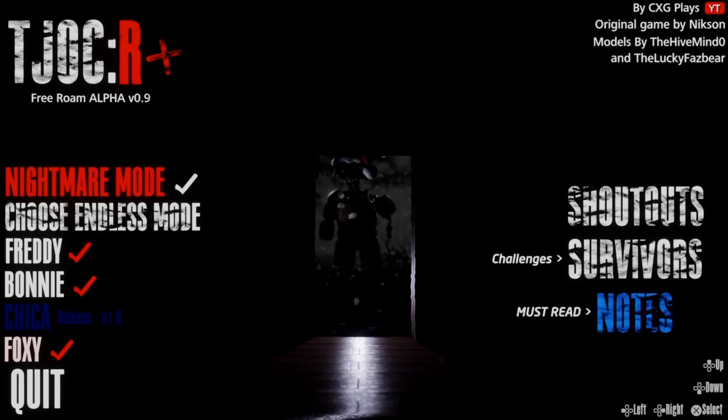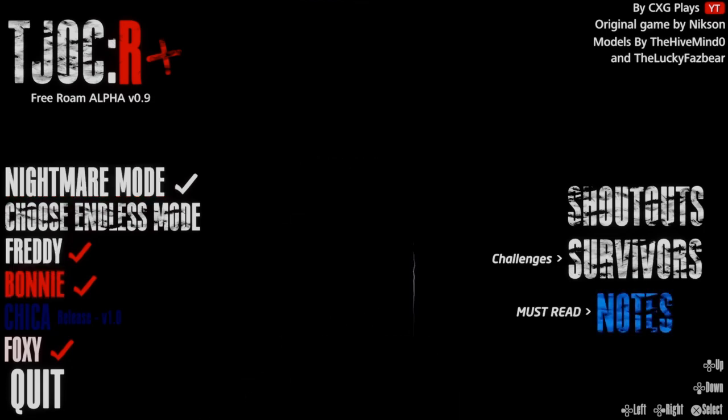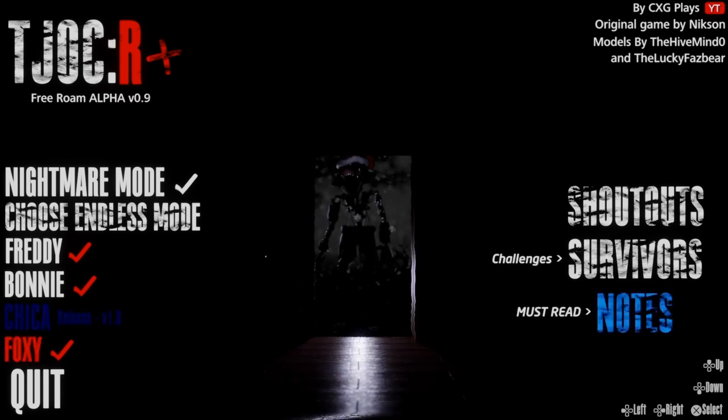I pretty much played through every single normal level on Nightmare Mode — Freddy, Bonnie, and Foxy. Foxy's was the most difficult out of all of them because of how pitch black the entire attic was, how silently Foxy moves, and how fast he runs everywhere. There are times where you get stuck on the wall and you can see his parts just peeking out, looking at you. All these items were so hard to find — despite them glowing in the dark, I just accidentally picked them all up in that last try. You mainly had to hug the walls. Insane.